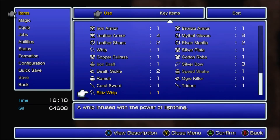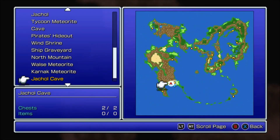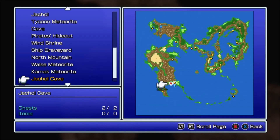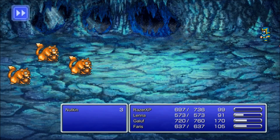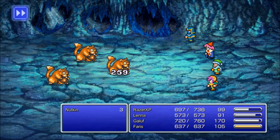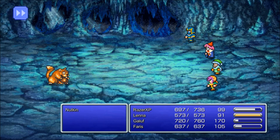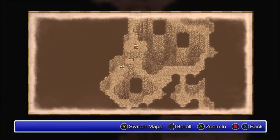We get the Blitz Whip — a whip infused with the power of lightning; you can equip that on your Beastmaster. That's all the chests in Jackal Cave. It only says there are two chests but there are clearly three — come on Square Enix, how do you miscount by one?